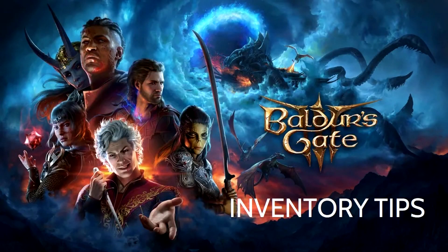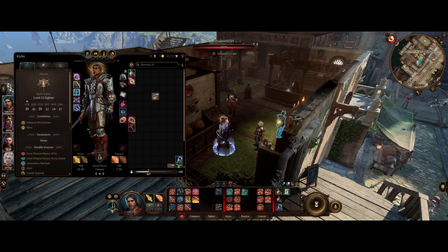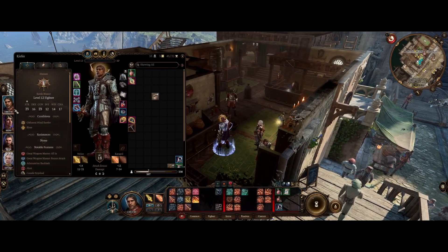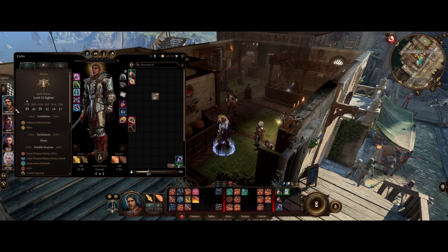Hey guys, wanted to go ahead and talk about Baldur's Gate 3. My character is level 12, so I pretty much beat the game already, but I wanted to talk about tips and tricks on how to deal with inventory management. I've played this game for like 200 hours now, and I found the inventory management was really, really ridiculous, but there are some tips that'll make the experience much easier to deal with.